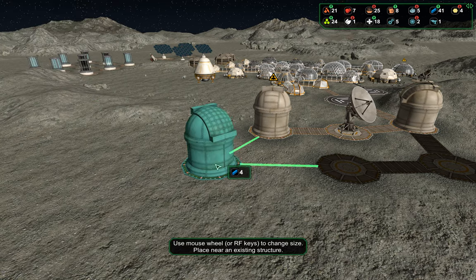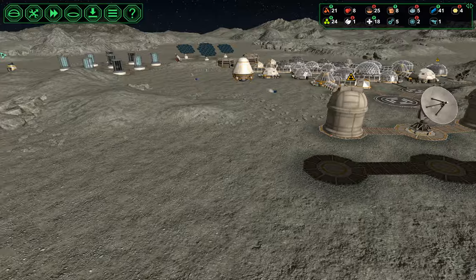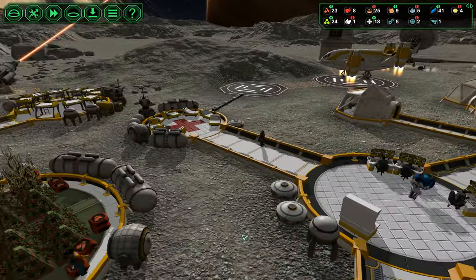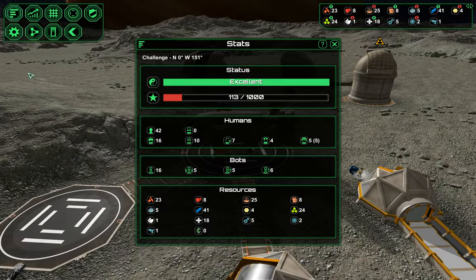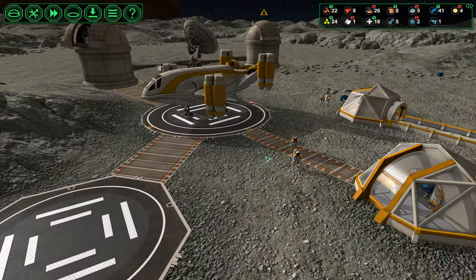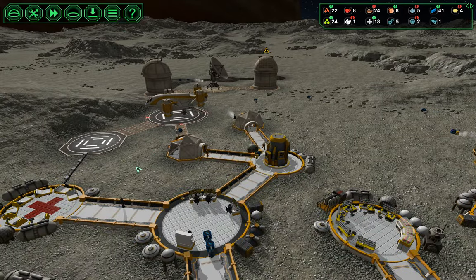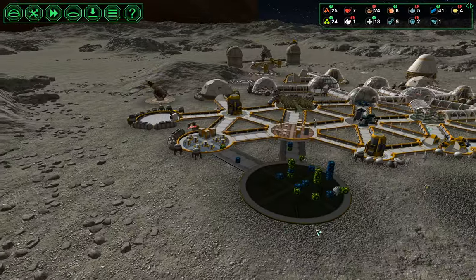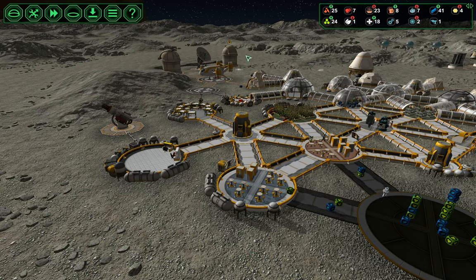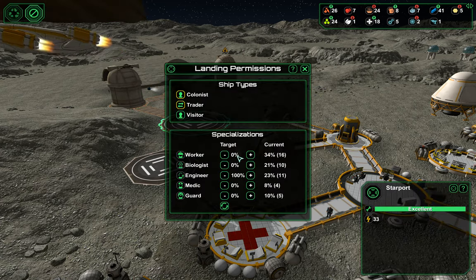Part of the reason why we haven't been expanding our population as fast as we could is because right before I did this challenge, I finished up the last of the Steam challenges with the express colonies — where you have to have a certain population. We have excellent status, so we should get three or four engineers, and we get four engineers. I think maybe it just increases your chance of getting a higher number of colonists. We're going to have five telescope consoles, so we're going to need more engineers.